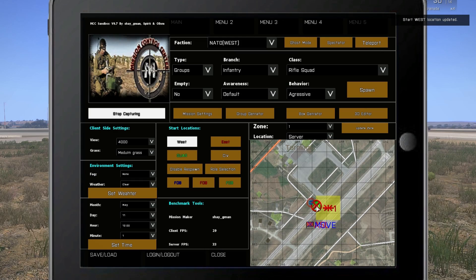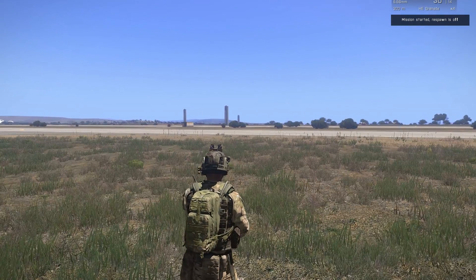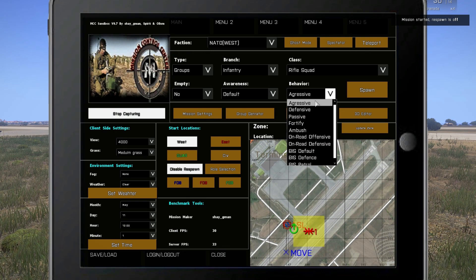Before that, let's talk about start location. I just pick my side and click on the map. Every new player will teleport to that location, and if they die they will spawn on the start location. If I press Disable Respawn there won't be any respawn and the marker will change. Let's open MCC again and make some spawns.